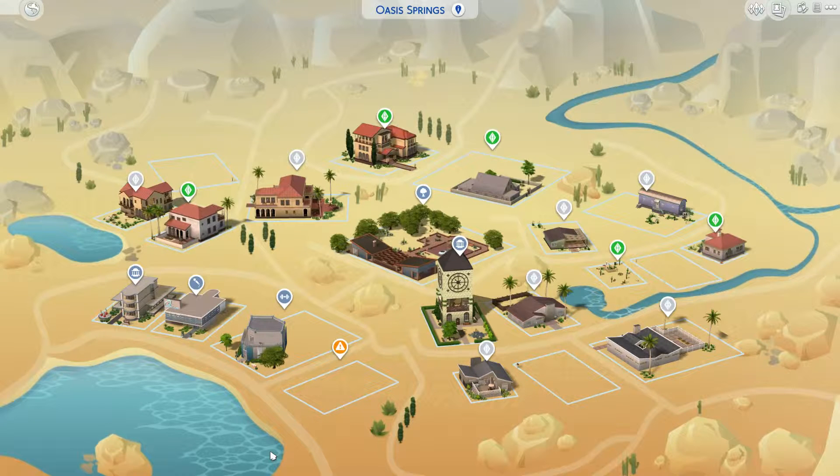Hello and welcome back to The Sims 4. I've been working in this desert map again, but not on a residential building this time. I've started a new project and I've been building a museum — a clock tower museum. It's been a really fun and very unique building to build.